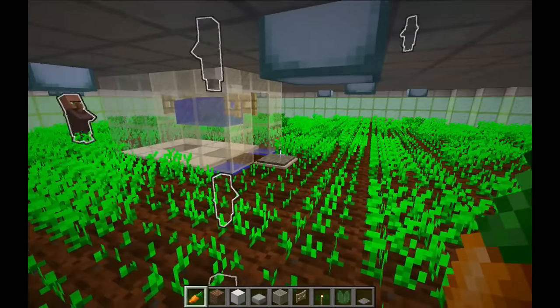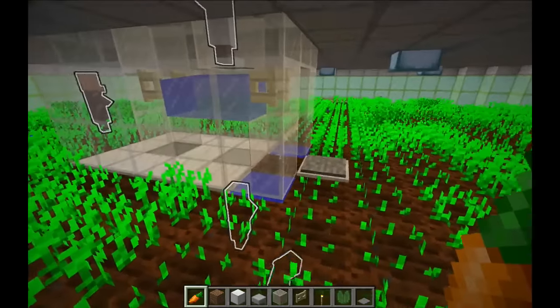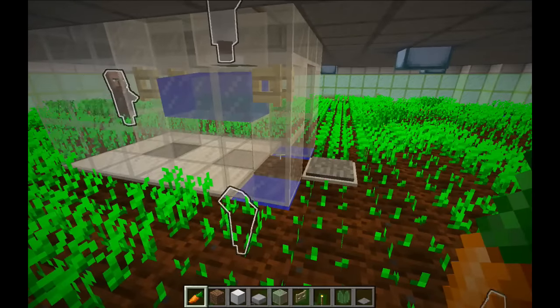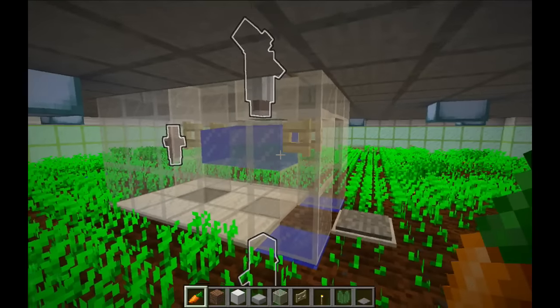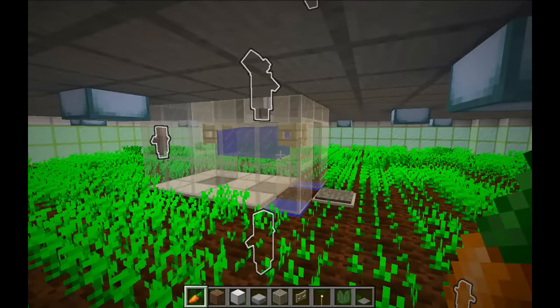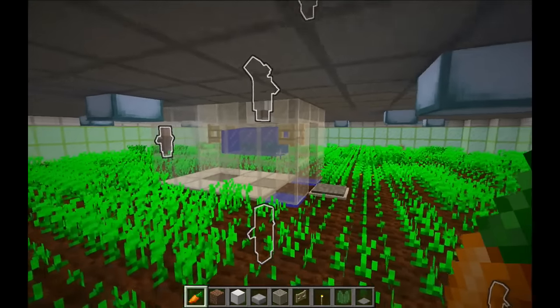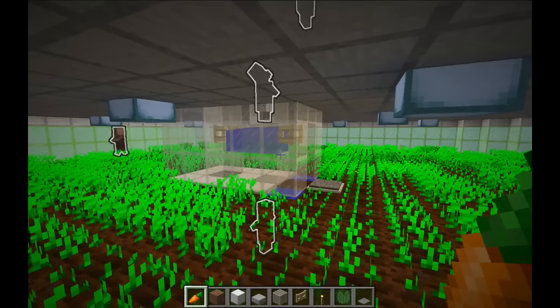A few other things to note before beginning the build. First, when the center crop pops out, it can sometimes pop out high enough to enter the water stream. That's fine for potatoes and carrots, but for wheat and beetroots it means you'll see a few seeds in the output. It's difficult to eliminate that, so if you're upgrading a 1.8 farm you may need to adjust your item filter if you have one connected.